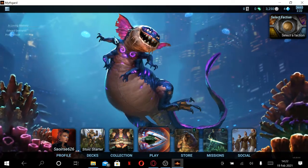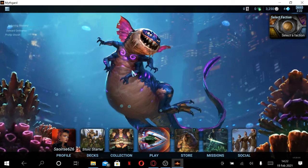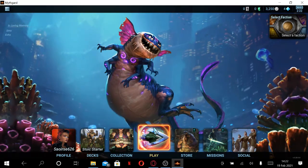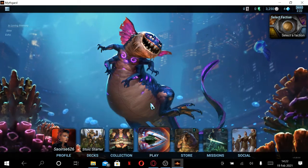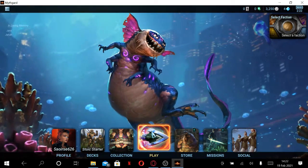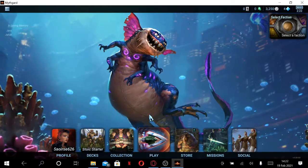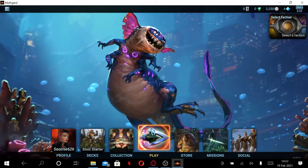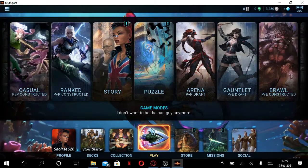This is me without camera. I'm going to play this game I found on Steam, which is called Mythgard. It's like Hearthstone and Magic Arena, but it looks more like the movies such as Onward and Bright.